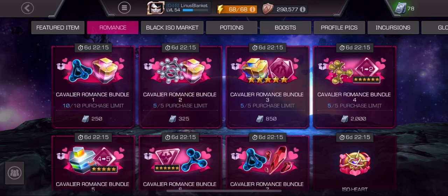But I need to know what they're actually selling to be invested. Now you'll notice the Cavalier prices are cheap compared to Paragon, and for good reason. But Paragon bundle number one, we're talking about like 4,500 units. This is 250 units. It's almost crazy to think about in comparison.